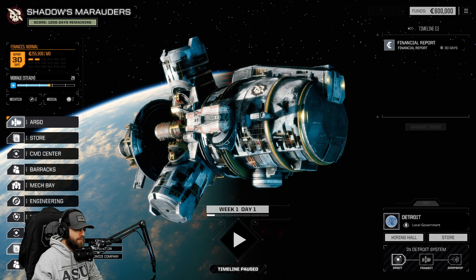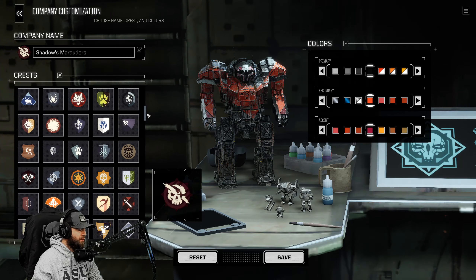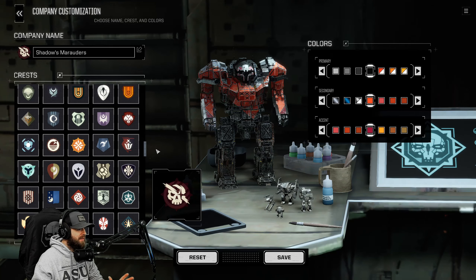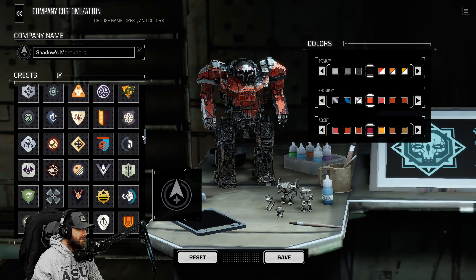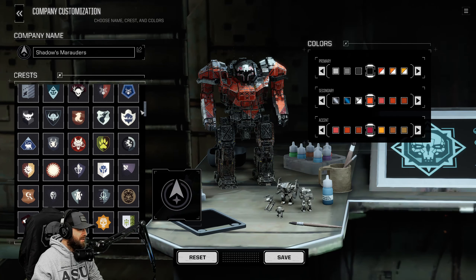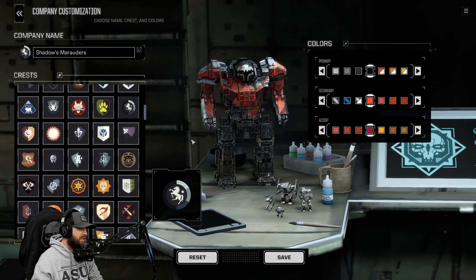First things first - here is the Argo. I think the first thing we need to do is customize. We're going to name it Shadow. What would be appropriate for an insignia here? What color are we going to go with - shadow dark, maybe? Let's see what we've got. There are some cool insignias here. I want something a little bit more - you know what, a horse maybe. Yeah, that works.